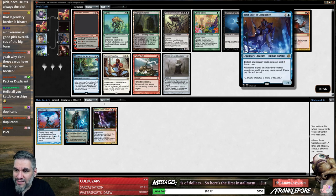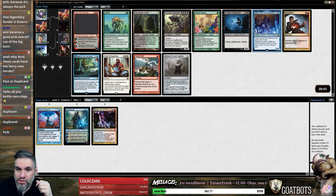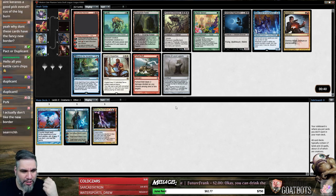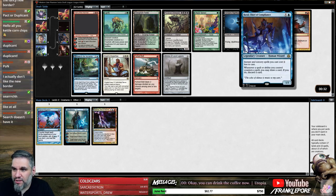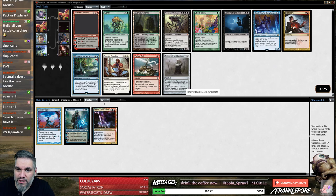See, and then Baral has it — look at that, that looks great! I love it so much. I think I like Search for Azcanta over Baral. Why wouldn't you like the new border? I think it looks great — look at this. I know this is a legendary creature and it stands out so much. It's elegant, it's pleasing to the eye. I think it's Search for Azcanta here.